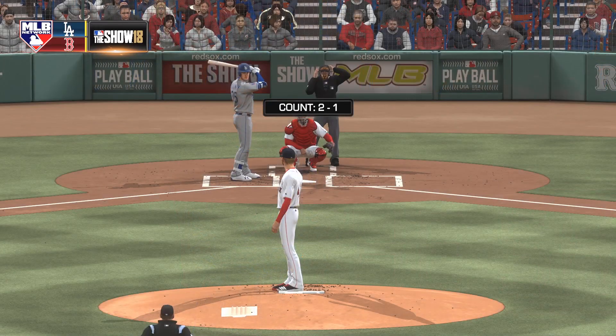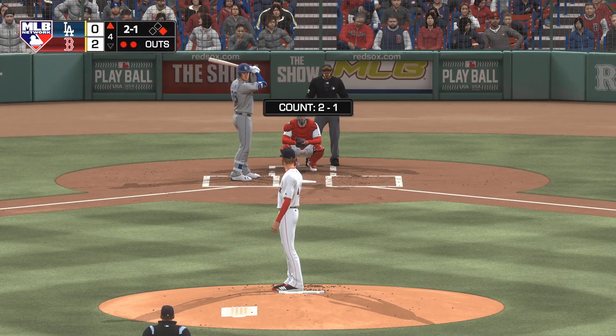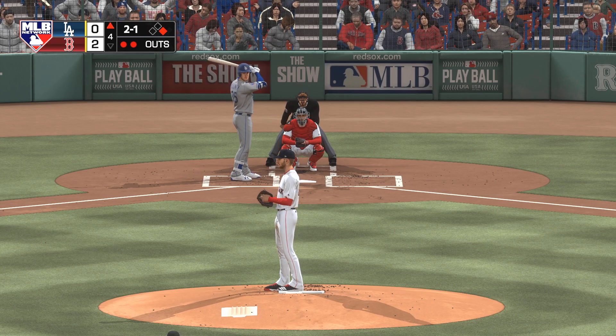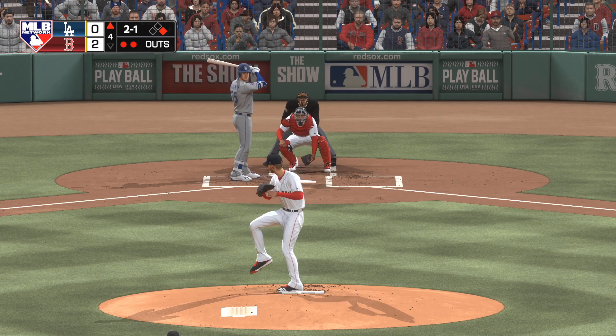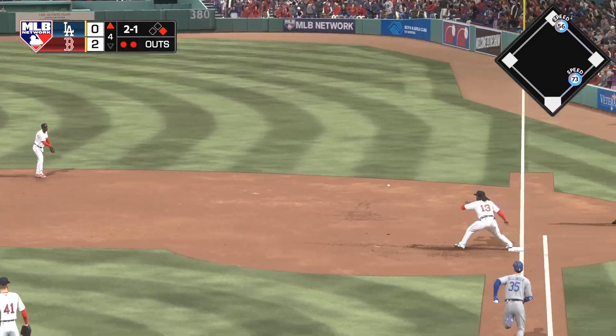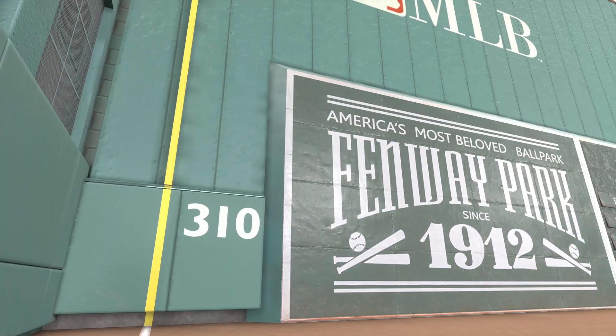Begging in for his second at-bat, Cody Bellinger — he looked to bounce back after striking out his last time up. And the 2-1 — hit hard on the ground to second. Throw to first will get him easily, and the side is retired.